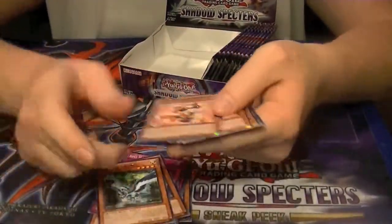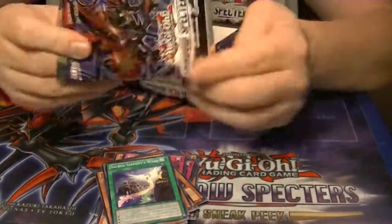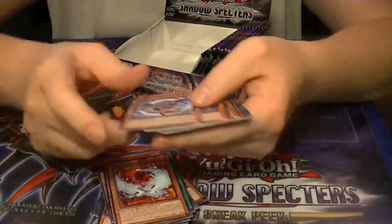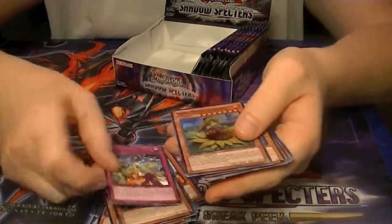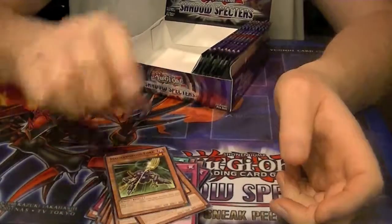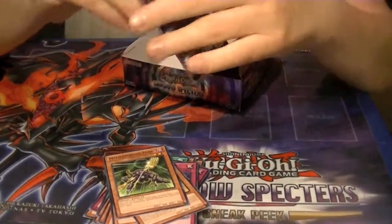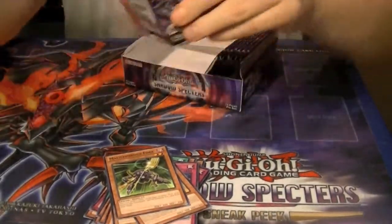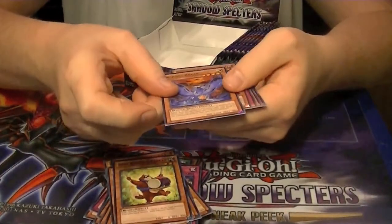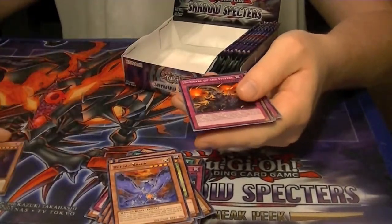Rare Bujengi Crow. Old Token Bomb rare. And Super Marina Princess of Sunflowers. Rare Bujengi Raven. And our Secret Rare is Shadow Vampire — one that I was really looking forward to getting.